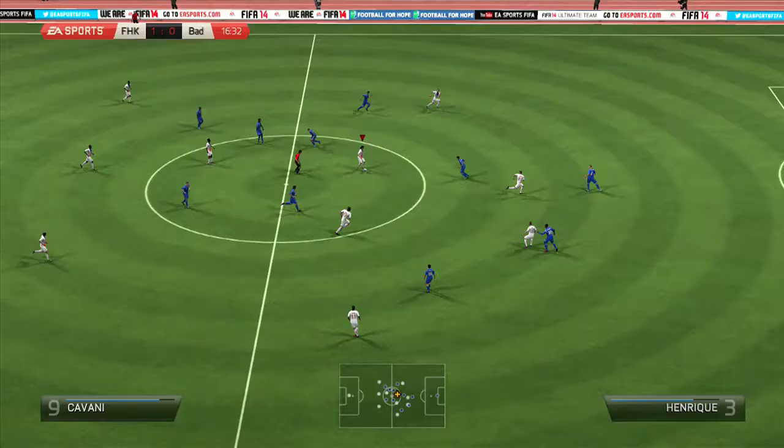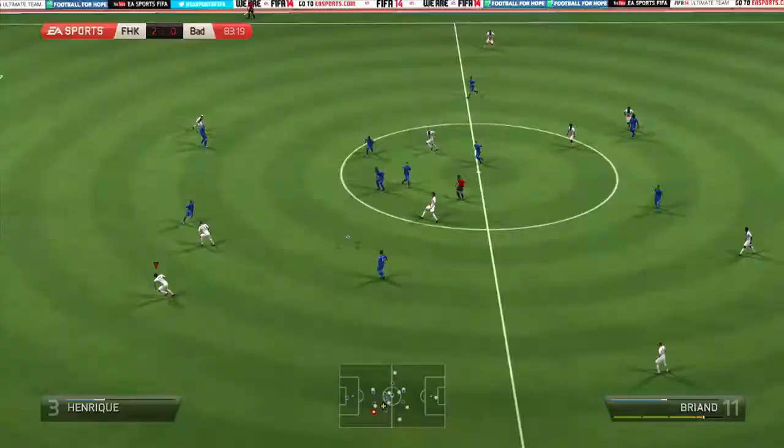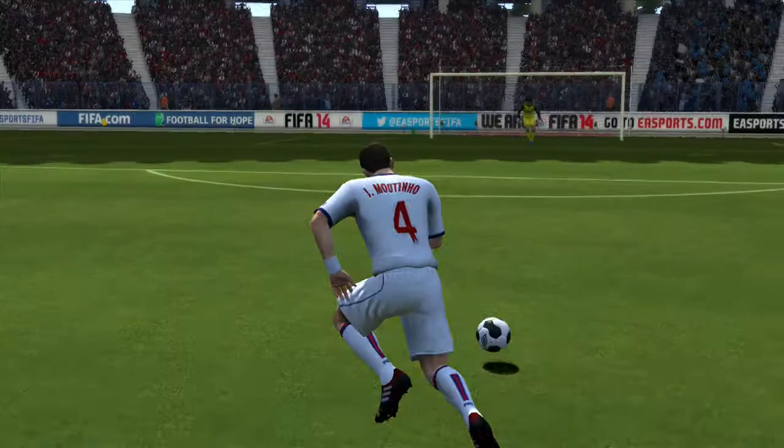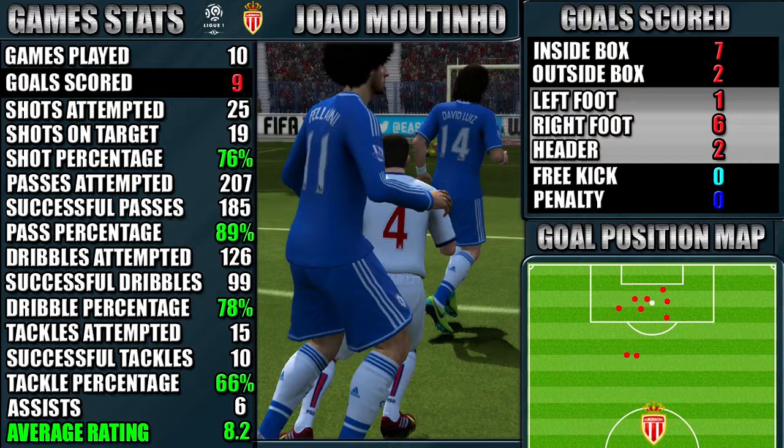Now on to his performance stats. What we do is play 10 games, get all the stats, then show you to give a better idea of how the player performed. In 10 games, Moutinho scored 9 goals and got 6 assists, which is a pretty decent return from a CAM. His stats are on the left and his goals are shown on the goal map at the bottom right. You can pause the video for a closer look.